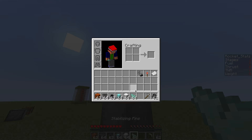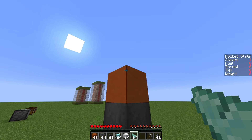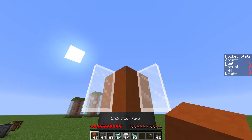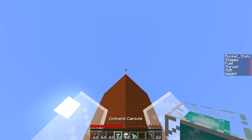You can put stabilising fins on. Stabilising fins won't actually place on the block above — it will put them on the last block you placed, which is quite neat. Let's put on another fuel tank and then put our command capsule on the top.